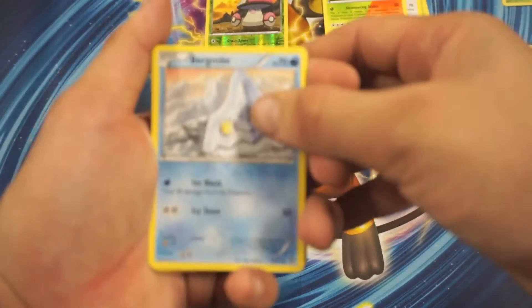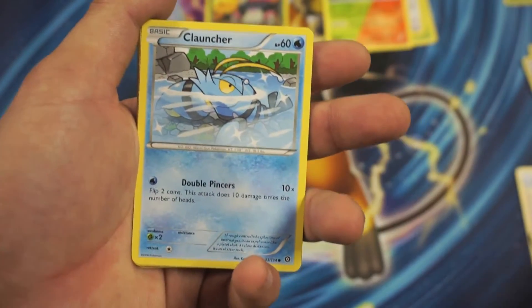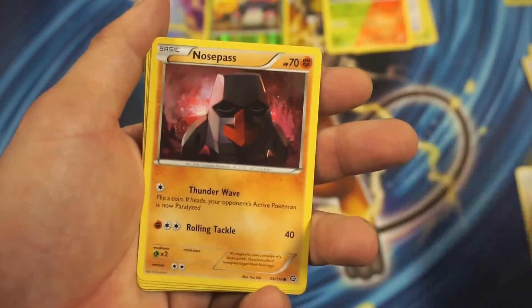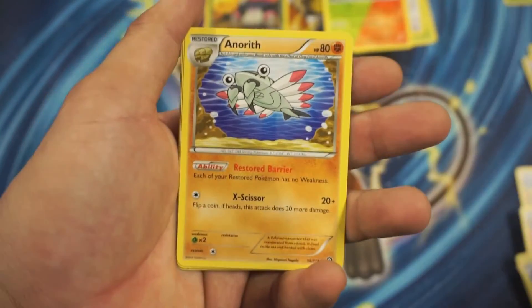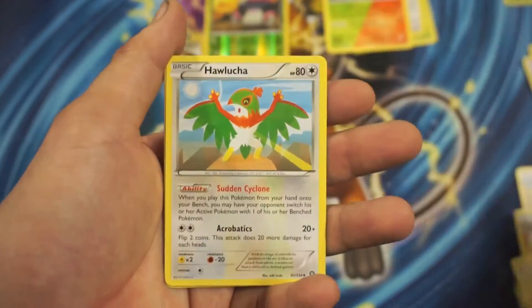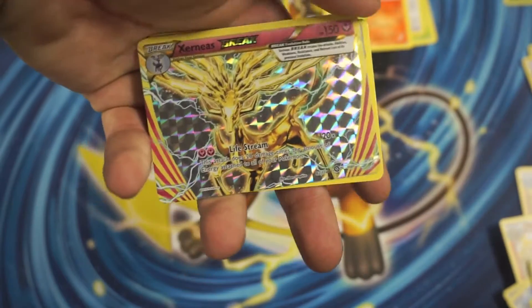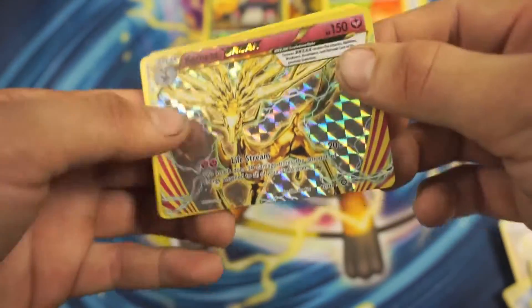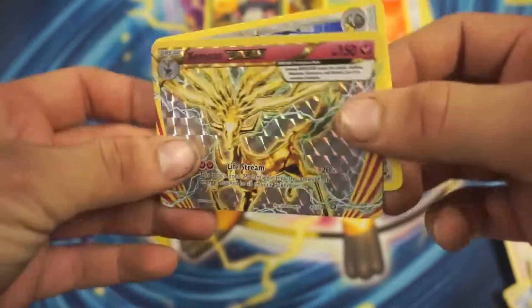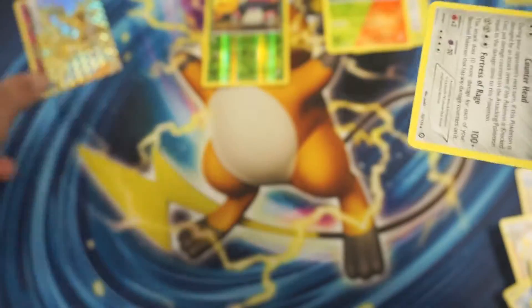So we got a Bergmite, Pauncher, Sedant, Nose Pass, Litleo, Persian, Archneth, Hawlucha, and a Xerneas Break Ultra Rare. Nice — I've never actually pulled one of these, so it's really cool. I got a Xerneas Break; that's actually worth some money, and it's great for deck building too. Sweet. And we got a Bastiodon Rare.